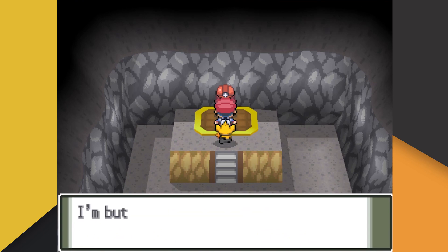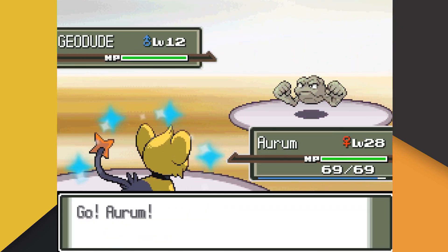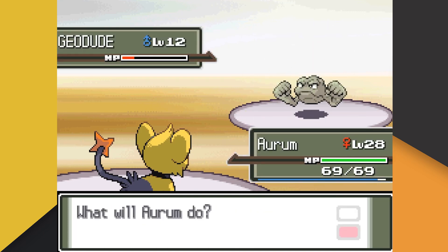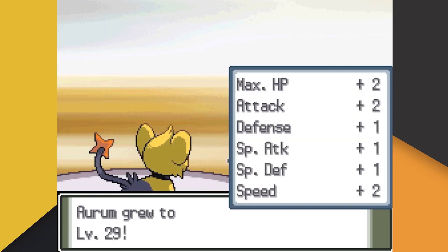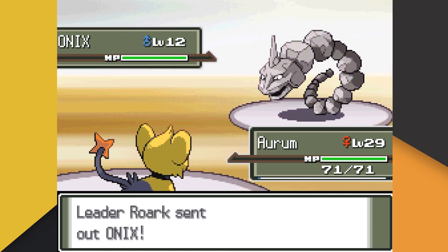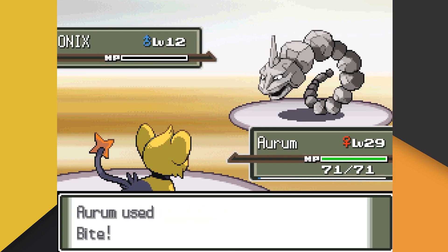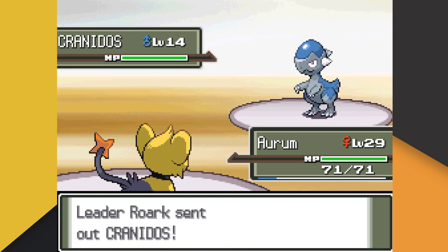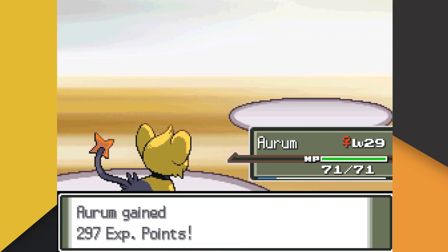Moving into our next battle, we're facing off against Roark again — we're going to pay him back for how awful our first battle was. Roark leads with his Geodude, but this poor rock creature can't even attack us because it flinches from our first Bite. Roark tries to use a Potion, but we use Bite and get a crit Return to take Geodude down. We also gain a level and learn Thunder Fang during this fight, which is a huge power boost. Roark finally sends out his Onix, who we also Bite — but this time instead of a flinch, Onix just whiffs Rock Throw. One more Bite takes down Onix, meaning we're already face to face with Roark's ace, Cranidos. Unfortunately for Cranidos, we utilize our recently obtained Thunder Fang to end this battle in a single strike.